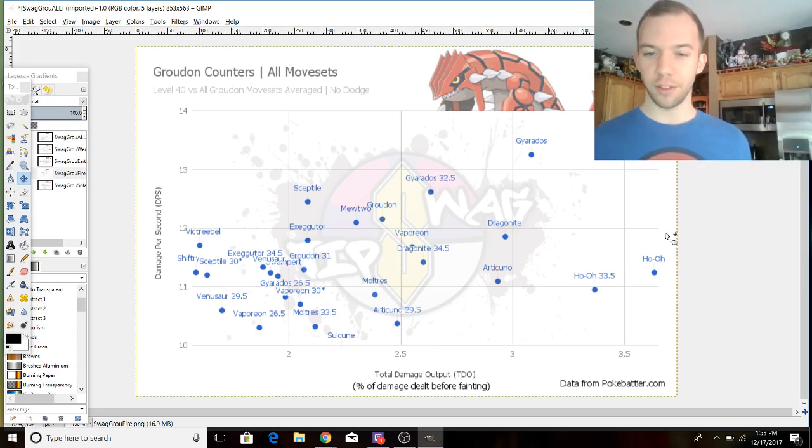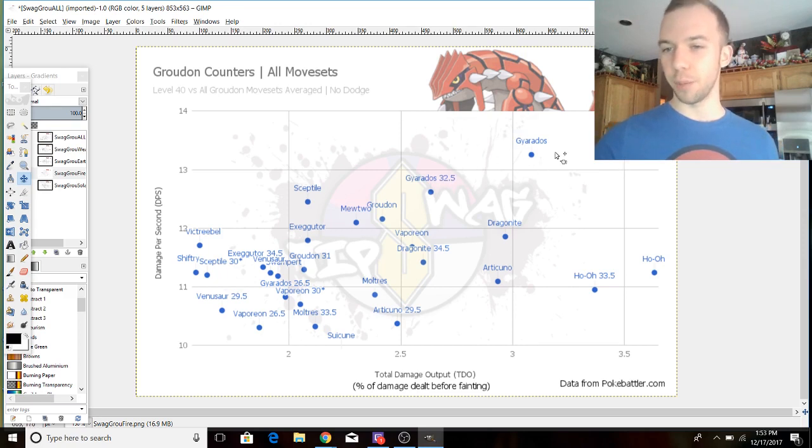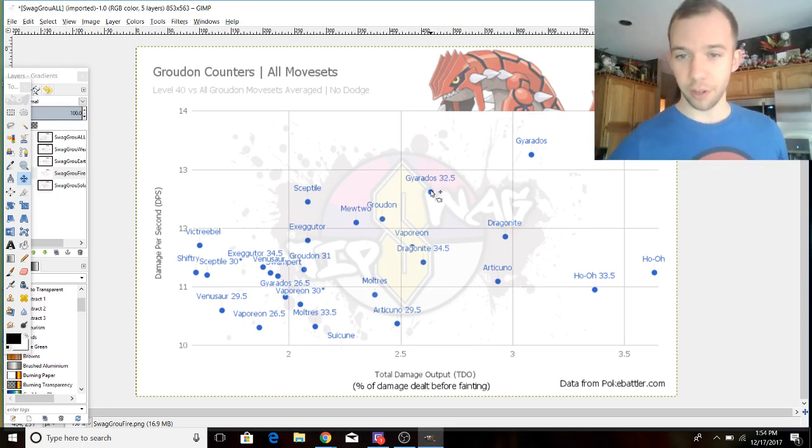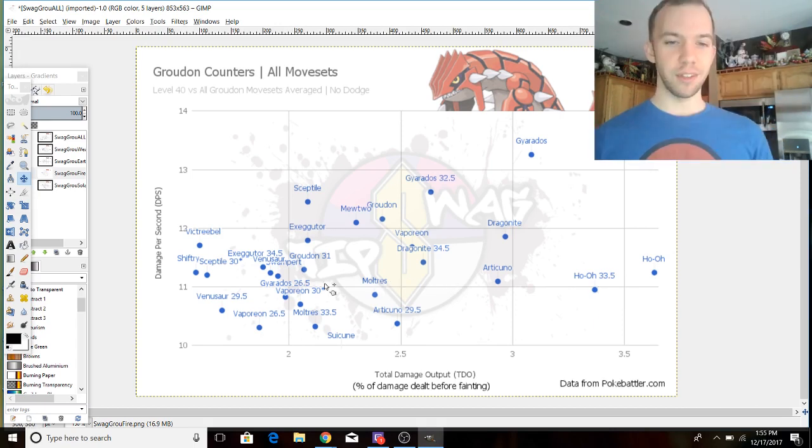Best counters: you can see here that TDO — total damage output, the percent of damage dealt before fainting — Ho-Oh is leading the charge. But when you go to damage per second, who's going to do it the quickest? You've got Gyarados up there. I also include breakpoints — I'll link an article below in the description. Even a level 32 Gyarados has better DPS than everything else. It starts to fall back on TDO behind Dragonite and Articuno a bit, but still very good. If you want to invest in a Ho-Oh, level 33.5 is a solid area.